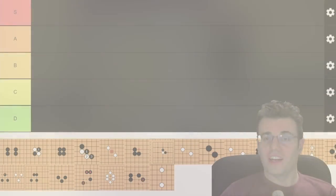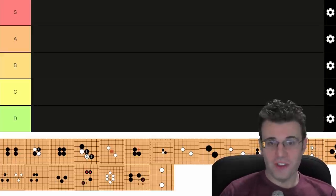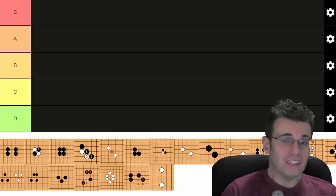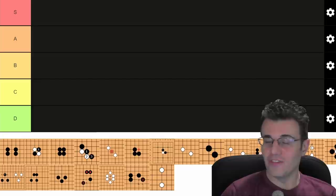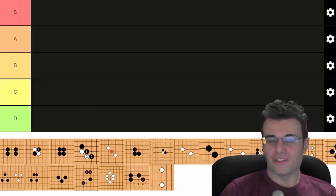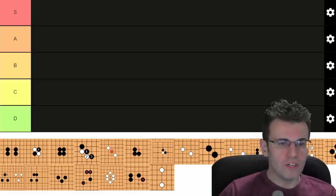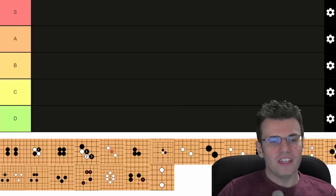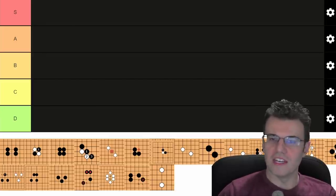Tier lists are all the rage right now, and not one of you has asked me to do a Go shapes tier list — so here I am, answering questions that aren't even being asked. If you're confused about what a tier list is, it's just where someone ranks a whole list of things from best to worst. I've got tiers set up from Supreme down to D tier, like a grading scale — A, B, C, D — and if something is just so amazing, it goes in the S tier.